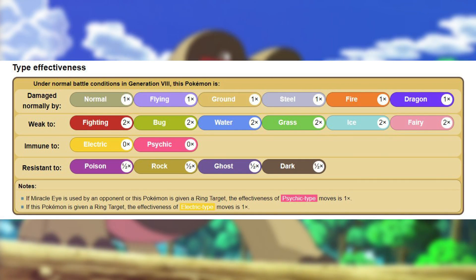While this sounds great, they are weak to Fighting, Bug, Water, Grass, Ice, and Fairy type moves.